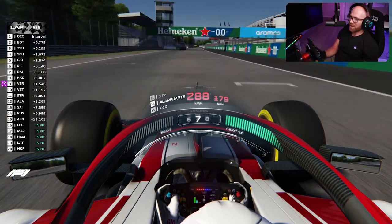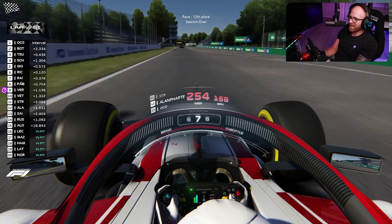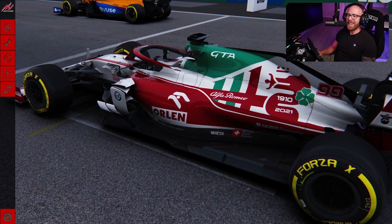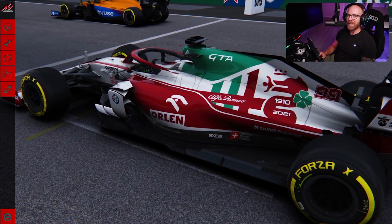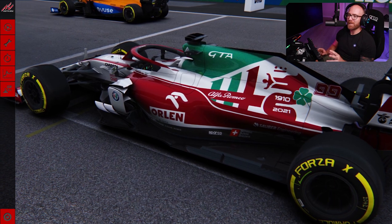Coming to the end of the race — what position did we end up? 12th place for an Alfa Romeo — that's not too bad in my eyes. So that was a lot of fun. I actually really enjoyed making that, even though it was just against AI. It just goes to show how much fun you can have in a sim when you put everything in place and get all these mods together in something like Assetto Corsa, which just completely transforms the experience of the game.